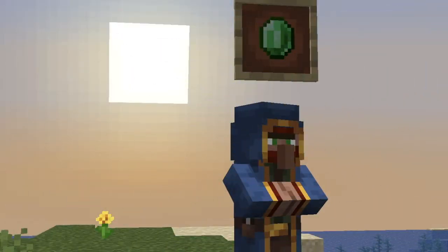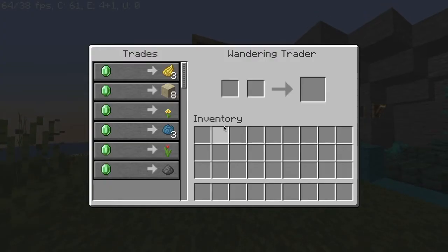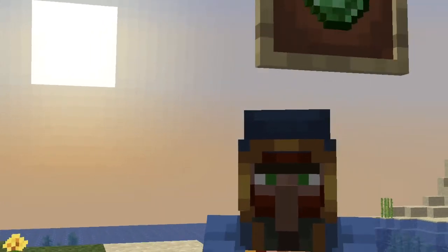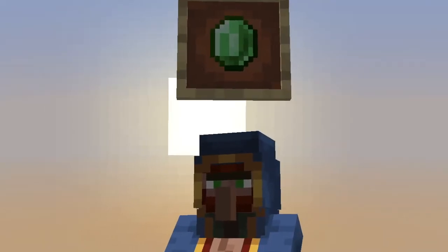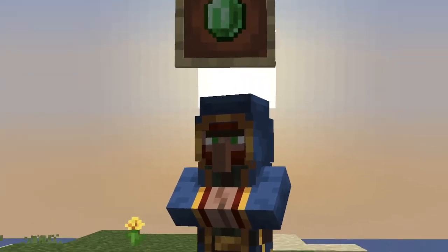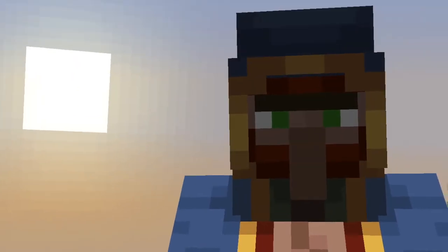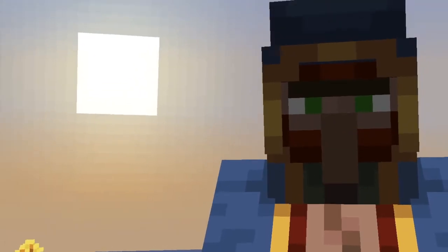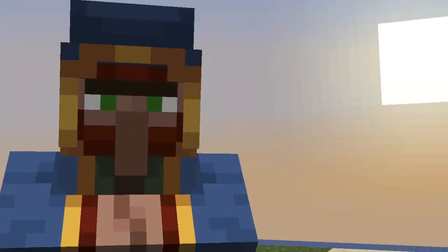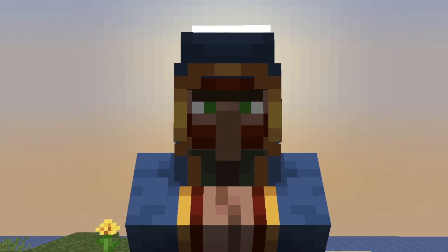Another thing you want to consider when preparing for the new update are wandering traders. These rare mobs often sell items from other biomes. You can purchase nautilus shells, bamboo, ferns, slimeballs, coral, and other biome-exclusive items. Perhaps when the update releases, you may be able to obtain new items from these mobs. Make sure to keep an eye on your world's wandering traders when 1.17 releases.